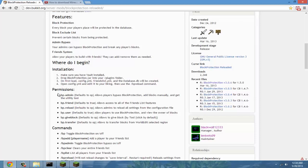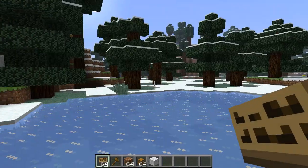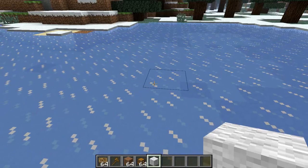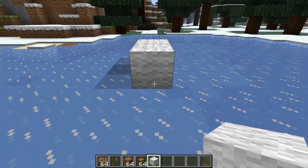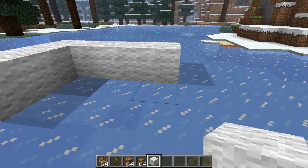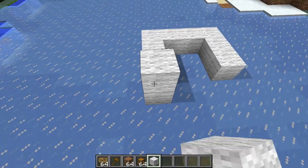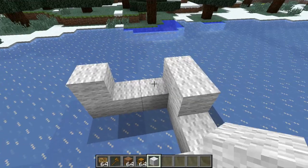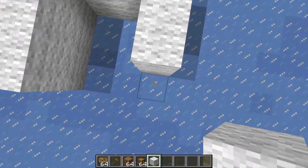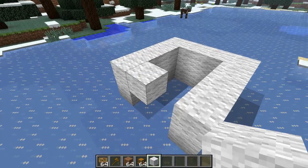Don't forget to give your players and groups the permissions listed here. Now that we're in Minecraft, I'll be showing you how the block protection works. I'm going to build a wool house real quick, then get on a cracked version to show you how a player cannot destroy what I build. Every block will be protected. I'll also show you something important with WorldEdit.